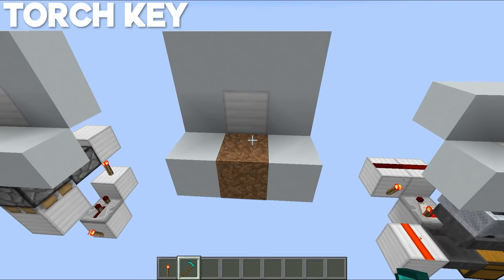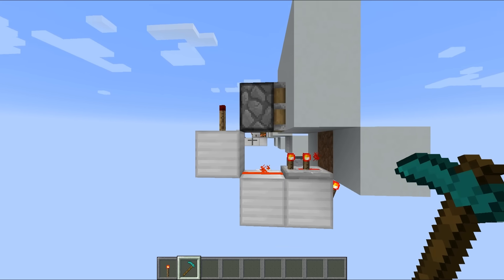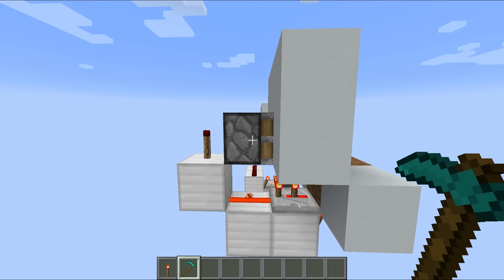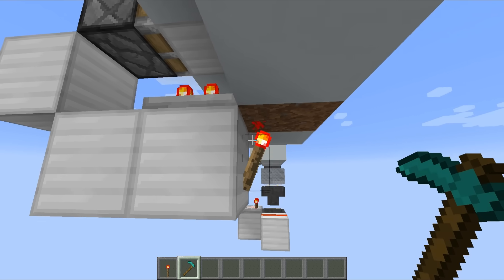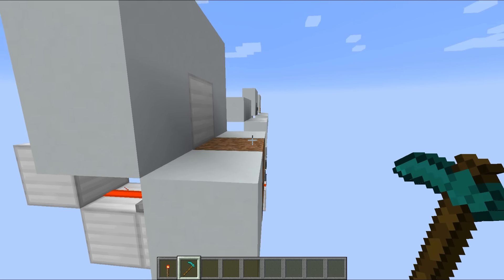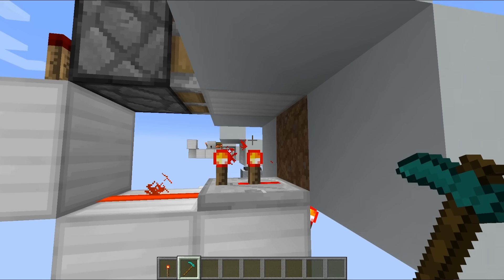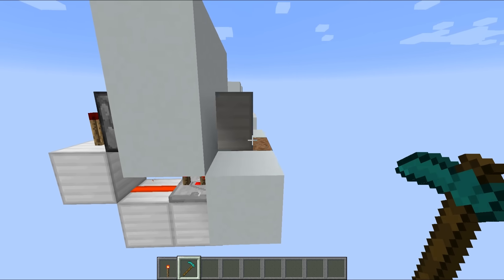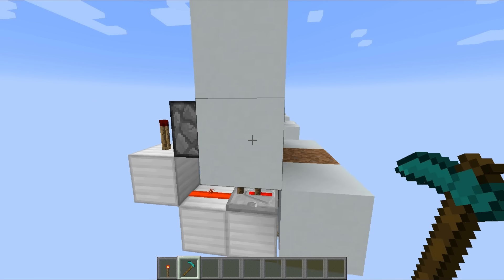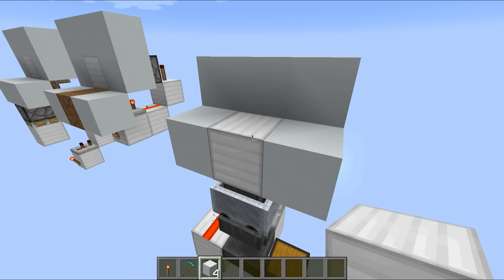This next design has all of the same positives and negatives but works slightly differently — this is known as the hoe switch. It's incredibly simple to build, but unfortunately you do have to carry a hoe with you to get into your base. The way it works is we power the underside of the dirt and when you till it into farmland, that turns the dirt into a transparent block meaning we no longer get a redstone output, so our piston extends, breaks the farmland, and resets the entire thing — but in the process we get a redstone output.